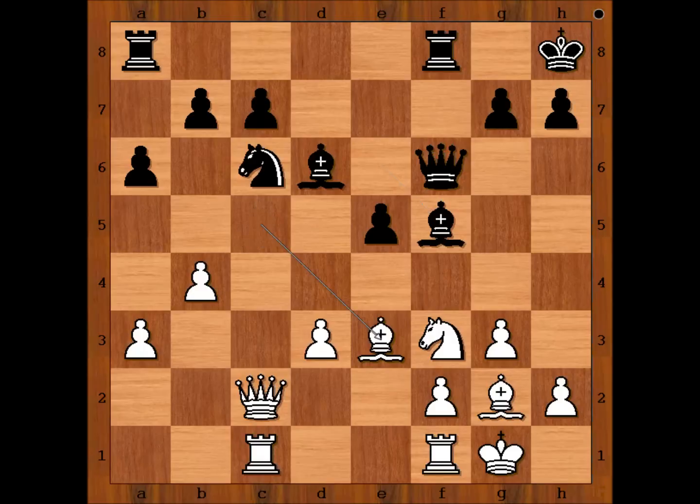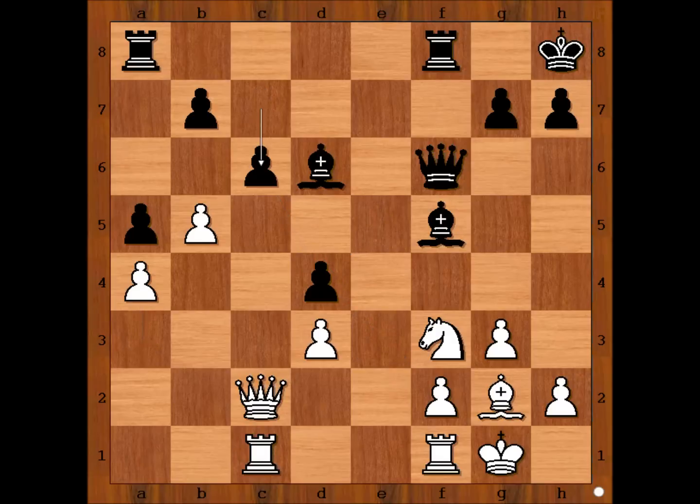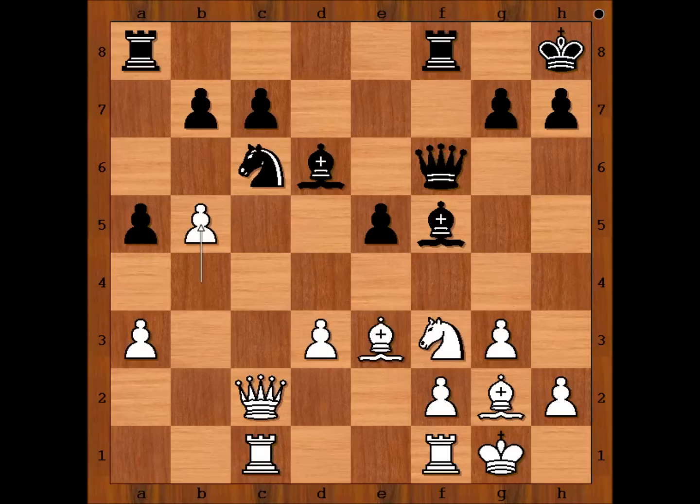Black is doing well. Bishop to e3, a5, b5 attacking the knight. What is the best square for the knight? Hammer played knight to e7. Better was knight to d4. After bishop takes, e takes on d4, and after a4, c6, pawn takes pawn, pawn takes pawn — white is advised not to capture on c6 because of bishop takes on d3. So Anand would not capture on c6; he would do something else, perhaps knight to h4. Let's go back to our game — we have knight to e7.